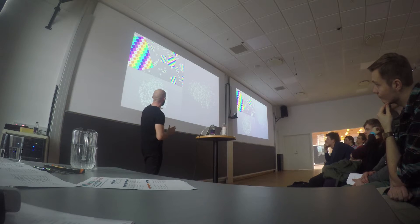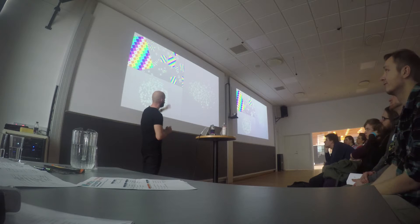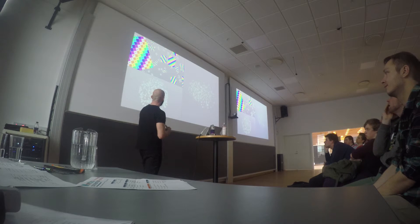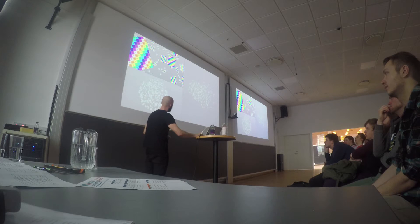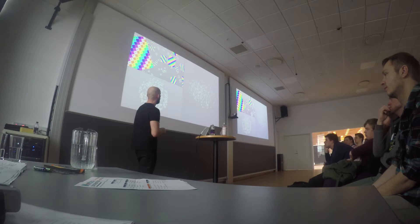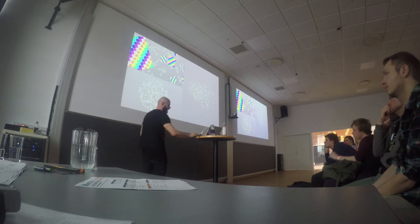Let's say I want to go back and make a change — say I need to unwrap the stars so I can project a texture on them. Instead of unwrapping the mesh after it was copied, I can just go back, unwrap the source, and all the changes will propagate down. As you can see, I've kept everything else — the number, the scale, and the rotation are all kept. I can go in and change the source without destroying everything else I've done afterwards.